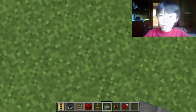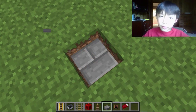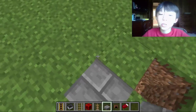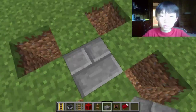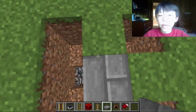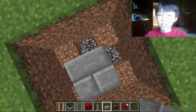You want to go one block down and make, out of half slabs, a block, or else it won't work. And then on the corners, you want to take two blocks down. And then in between those corners, you want to take three down, so you can put the redstone blocks, as you can see right now.